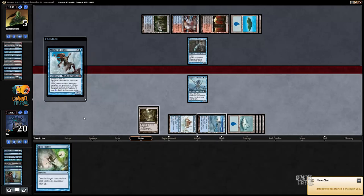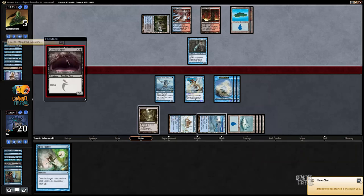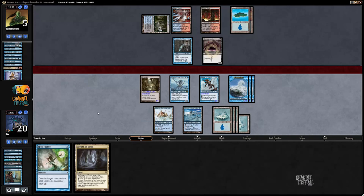I left Mutavault up because if I drew any land I could - oh, I was supposed to return Oboro, the one time it would be useful. It'll be fine because I'll still get to Spell Pierce on my turn. I left Mutavault up because if I draw a land I want to hit with my 4/4 Islandwalking Mutavault. Drawing the Spell Pierce is going to be pretty good. Now I get to animate Mutavault - my opponent's going to try to Cryptic and I just win the game. The Snapcaster not getting to block Mutavault that one turn ended up being kind of the game.